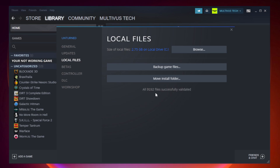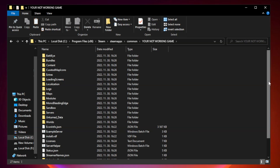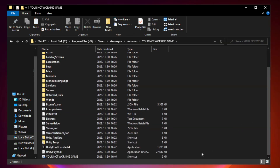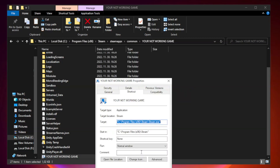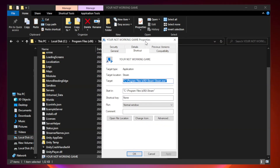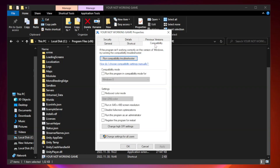After it completes, click Browse. Right-click your game application and click Properties. Click the Compatibility tab. Check Run this program in compatibility mode.